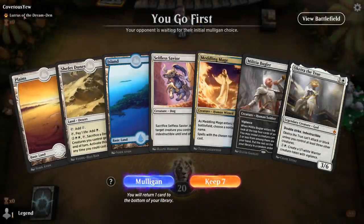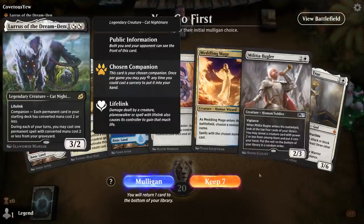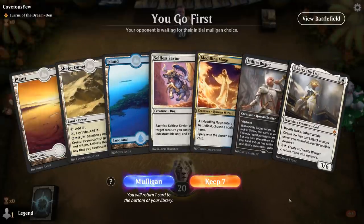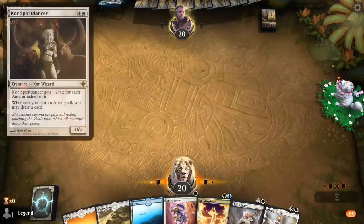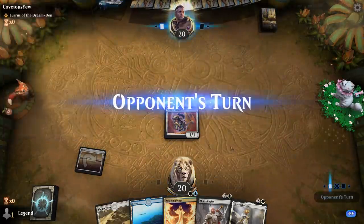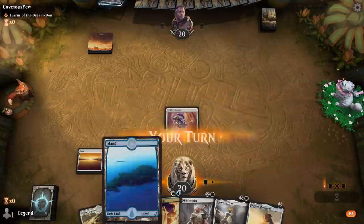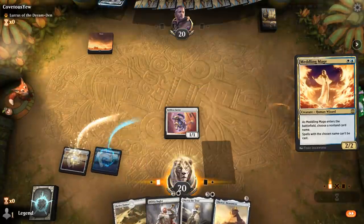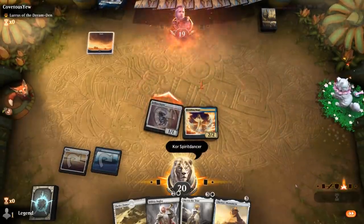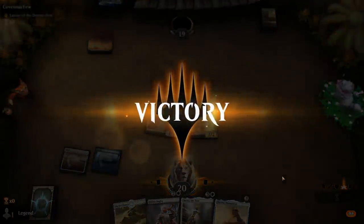We're on the play facing what looks like an Allure of the Unknown or Spirit Dancer deck — could also be a Black Rat Pyromancer deck. Since we're on the play, if the opponent is on the Spirit Dancer deck we can play a turn-two Meddling Mage naming Spirit Dancer, which is definitely going to help. Our opponent concedes immediately. Easy game — on to the next one.